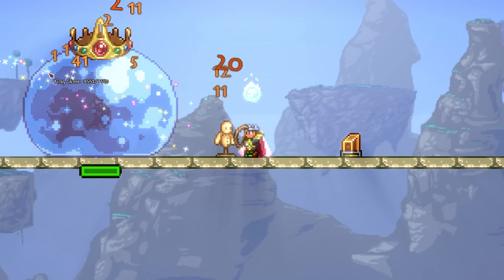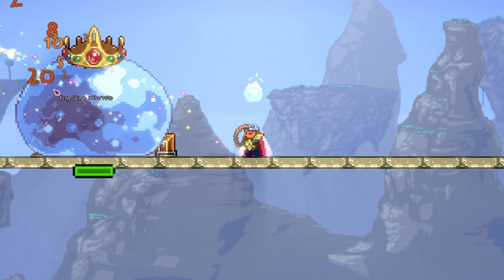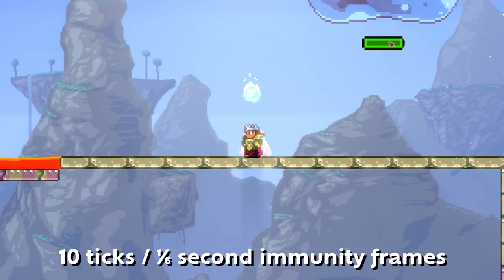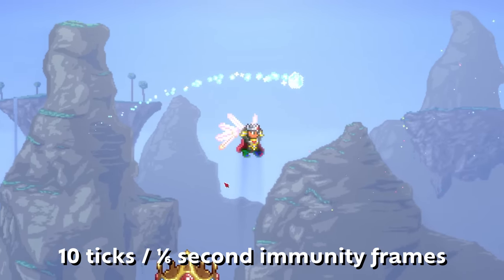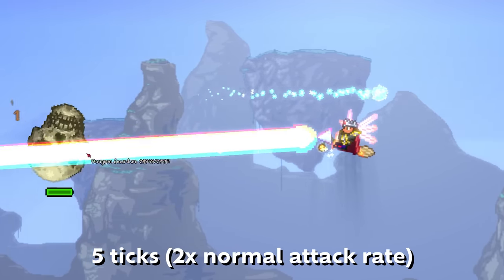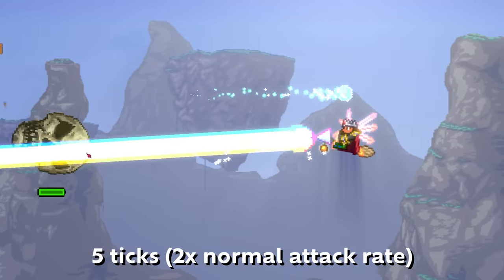However, this would not work with piercing weapons, which would hit a single enemy multiple times. So instead, when a piercing projectile strikes an enemy, the enemy receives 10 ticks, or one-sixth of a second of immunity. There are a few exceptions: the Last Prism only grants a 12th of a second of immunity instead of a 6th, owing to its rapidly attacking beam.